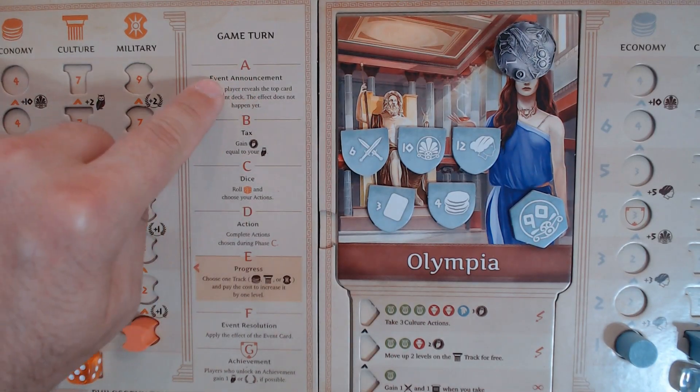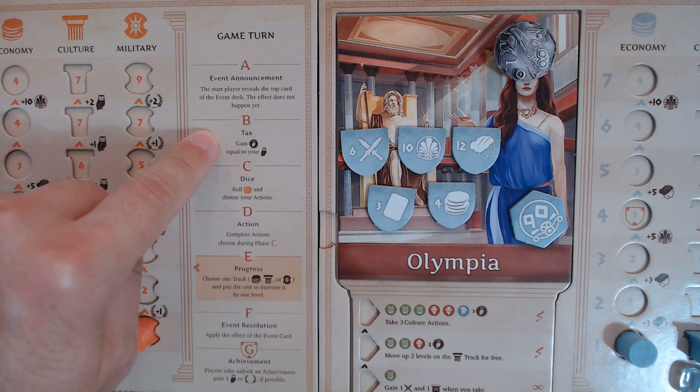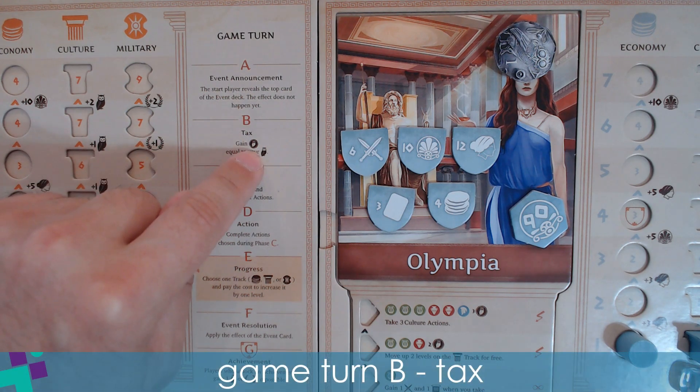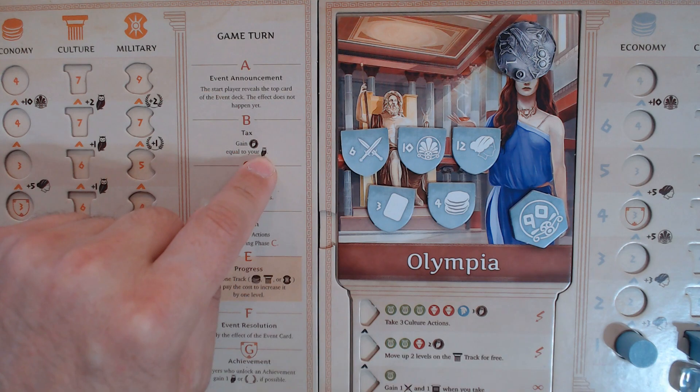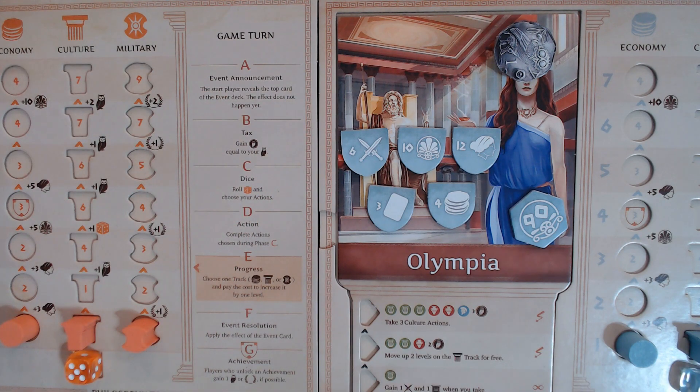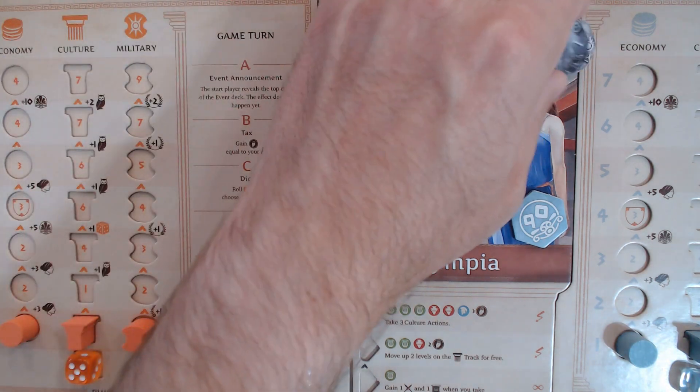During the dice phase this round, each player who rolled a combined total of four or less on their dice gains one philosophy token. We'll see that the dice round is down here on C, so we'll keep this off to the side until we need to resolve its condition. Once the event has been announced, we move into phase B — Tax. You gain one Drakmi equal to your tax level. All players started at zero; however, Olympia had a starting tax of one, so they would take one Drakmi into their supply.